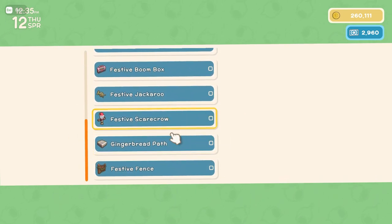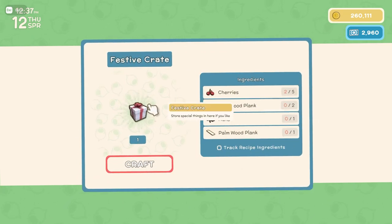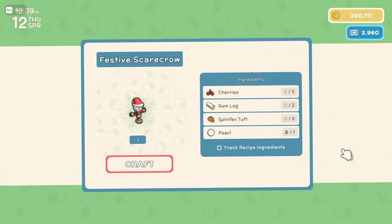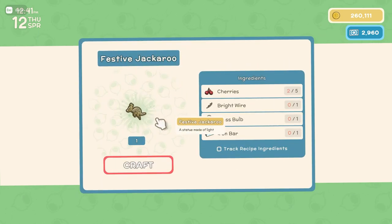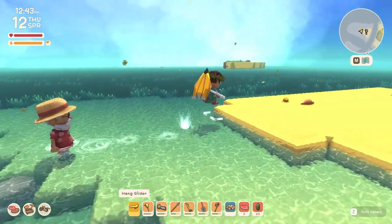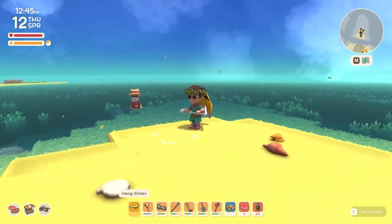He is an interesting NPC in that he's only limited to now until the end of the year during the Christmas season. He can make a bunch of things — I personally made the scarecrows because they're pretty good and cheap — but you can also get fences, jackaroo, and boombox. All pretty cool stuff, and that's basically Jolly Nick. Have a good day guys.